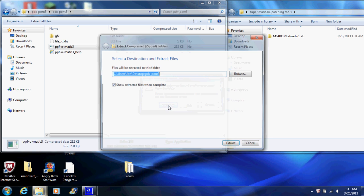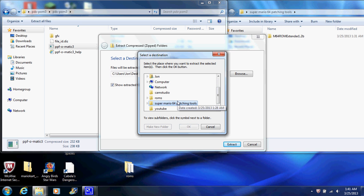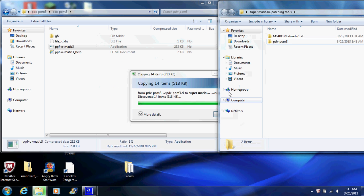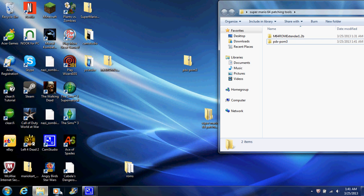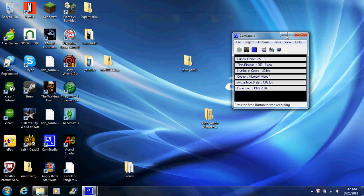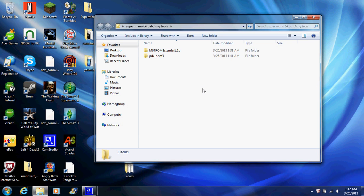And then we're done with that. You no longer need your internet browser, so you can close it. You should now have two folders in your main folder for these tools — it is the image decompressor file, which is this tool here. If you paid attention, you'll know that the .ext file has not been patched yet, and I'm going to show you how to do that now.